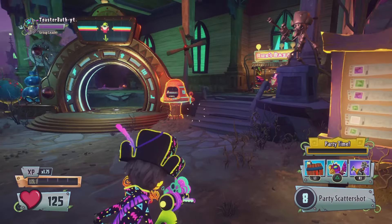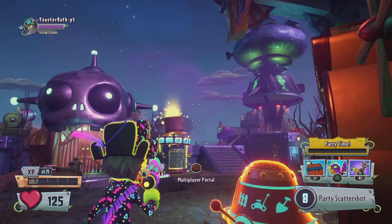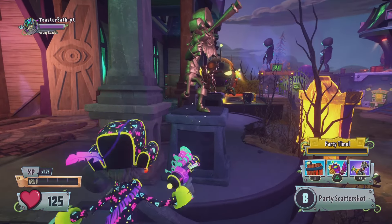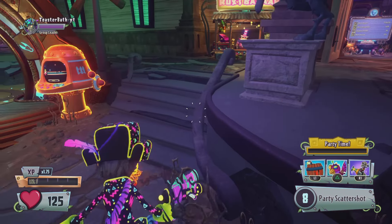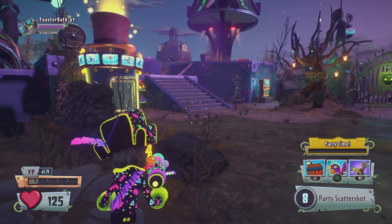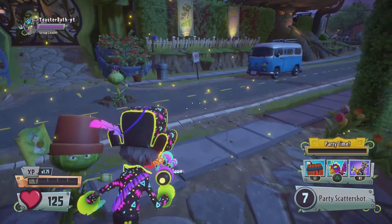This next glitch is super easy and works on any statue with any character. A lot of people say it doesn't work with certain characters, but it works with everyone. Go to any statue in the backyard, hit circle to customize, and then pause for the menu. Back out of the pause menu and walk away — you will now be invincible. This plant comes up and hits me: no damage. I am immune to damage.